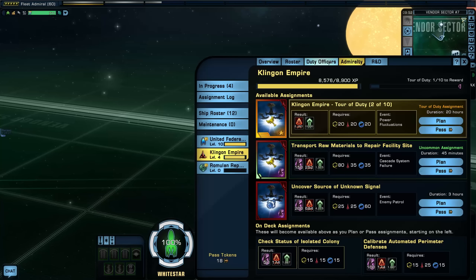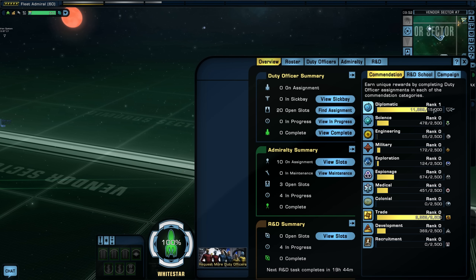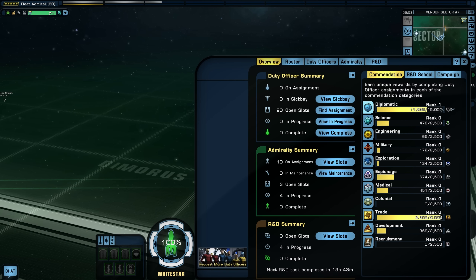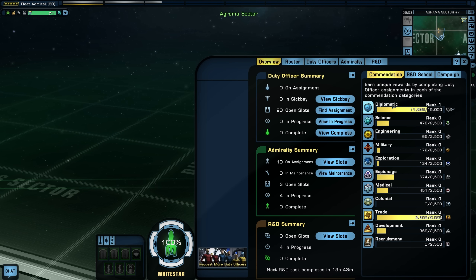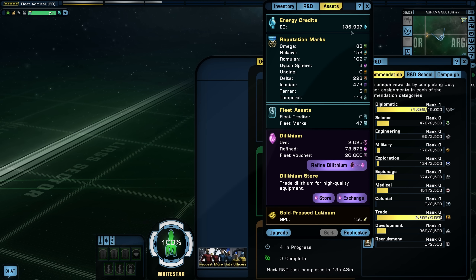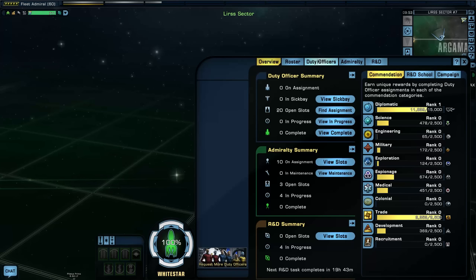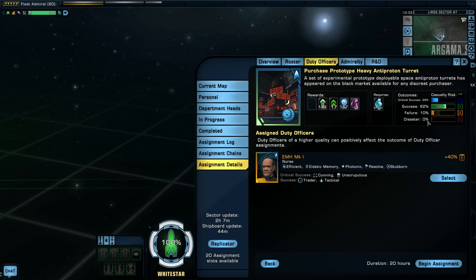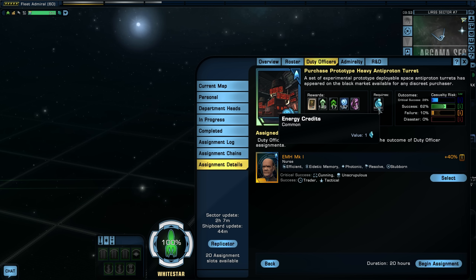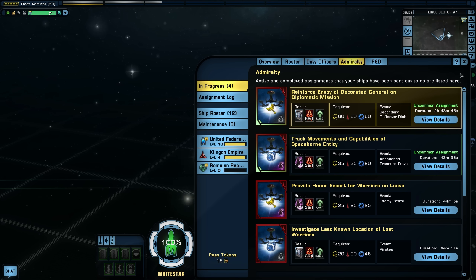After the Klingon campaign I'll work on the Romulan one — the reward for that is a universal tech upgrade, which will help, but right now I need dilithium more. I haven't been doing much of the duty officer system because those diplomatic DOff missions actually eat up energy credits. I'm down to 136,000 energy credits — one mission can cost 50,000 — so I haven't been doing a lot of DOff. The admiralty system has been much more rewarding.